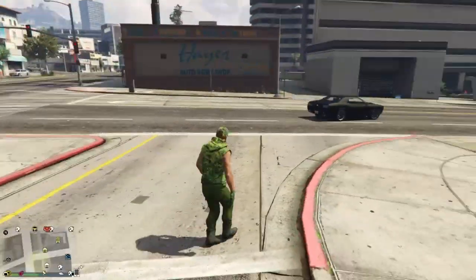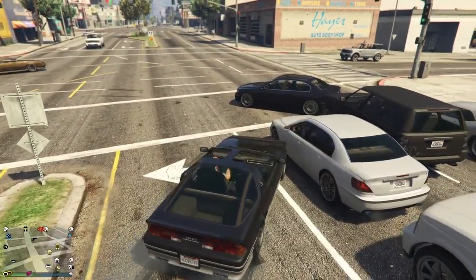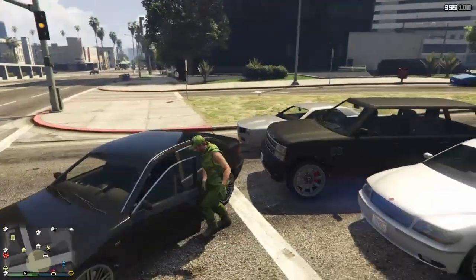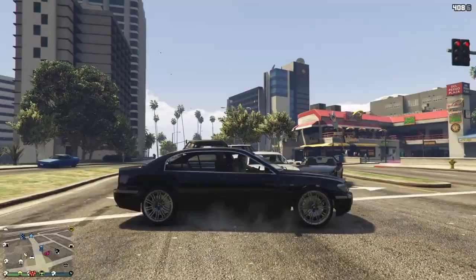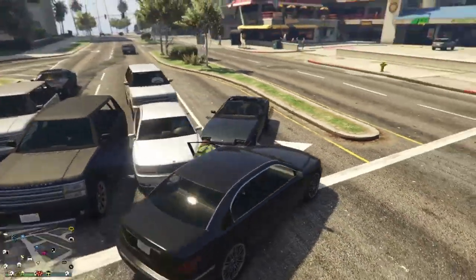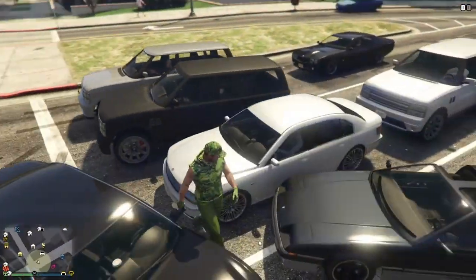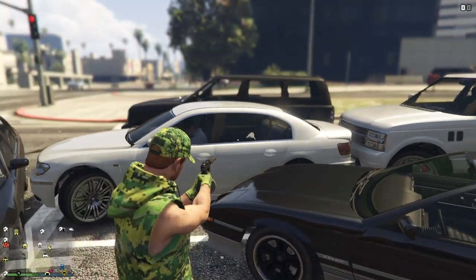Either way, what you want to do is get a passenger in the car and shoot them. If you're picking up a hooker, shoot her and leave her in the passenger seat. If you're trying to do it with an NPC, go ahead and block them in so they cannot get out of the vehicle, then aim your gun at them and get them to scoot over to the passenger seat.